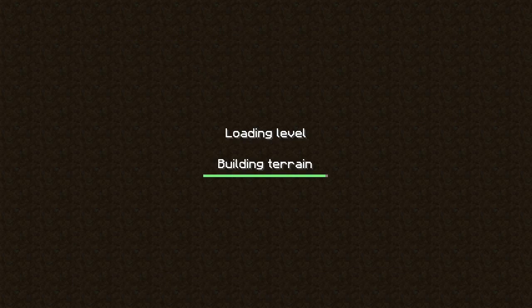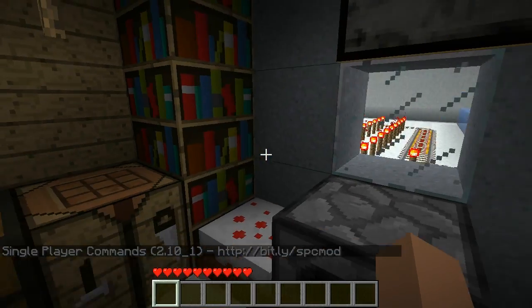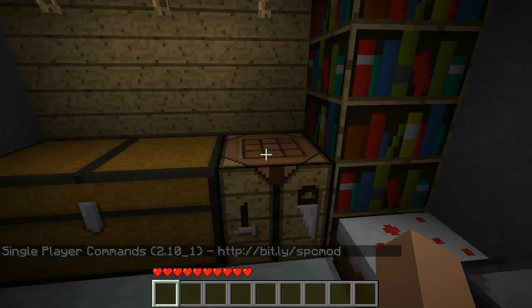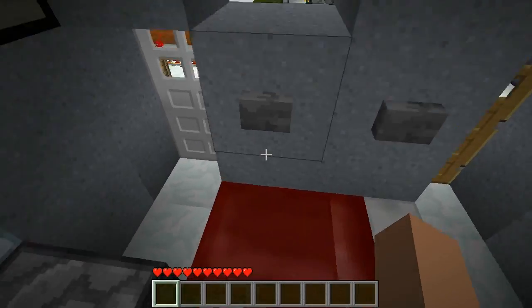Let's go to my every block world. Here's every single block and how the texture pack looks — same as Minecraft, just more HD. Bookshelves, crafting table, chests, that's the jukebox, bed, buttons.